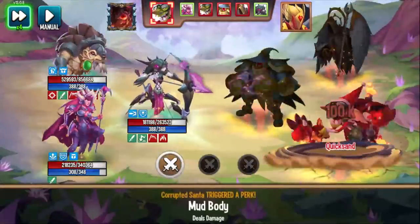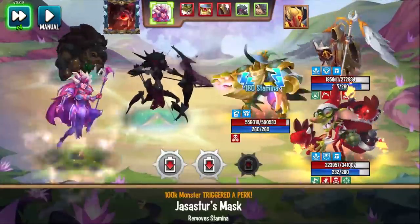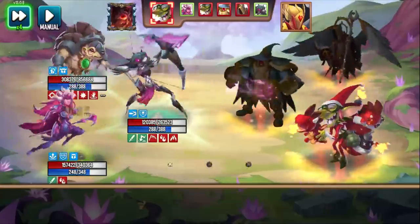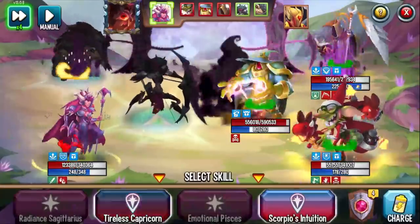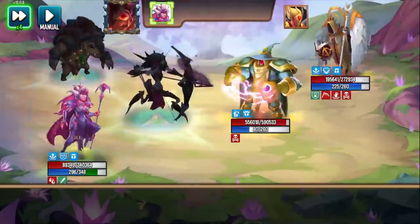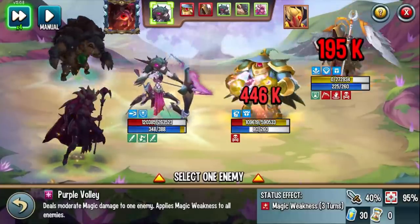There's an Ancient Cloak monster, so we'll do Sagittarius to remove the MT. I should have maybe churn transferred, but we'll see how this plays out. Supreme Fun, Tiny's Amulet, Mudbody — I think we'll be okay. Capricorn for the damage boost. You died. And then just a churn transfer. Check this out — we'll go right into the Purple Volley.